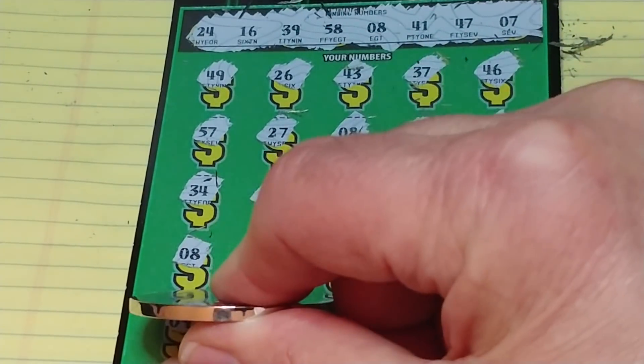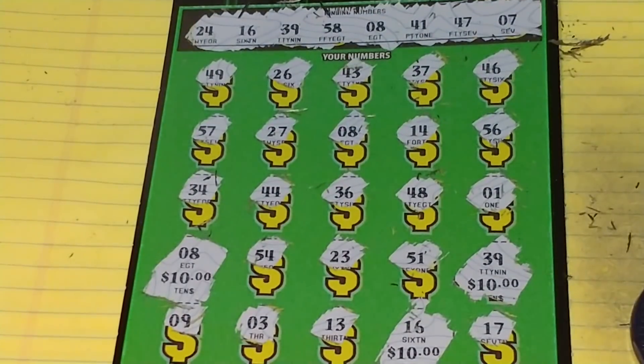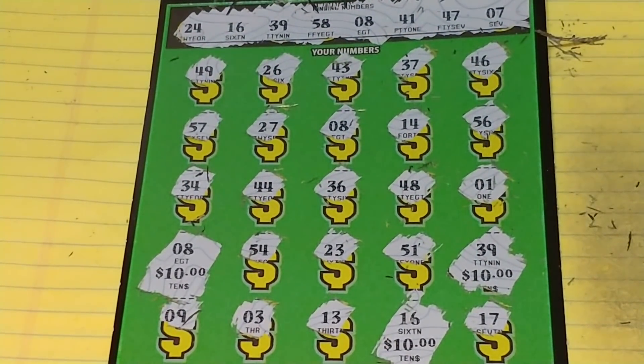This is definitely going to be a money ticket, not a free one. We have 39 and 16. Underneath the 39 we have $10, underneath the 16 we have another $10. Wait — let me recheck. 17, 13, 3, 9, 51, 23, 54, and 8 — we missed the 8! So we actually have three matches: 39, 16, and 8, giving us $30 back. We'll definitely take it — 30 bucks back on $80 spent.